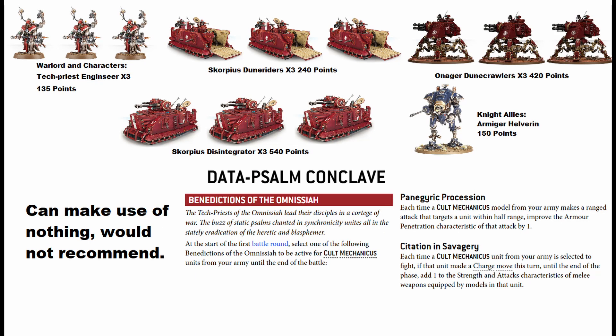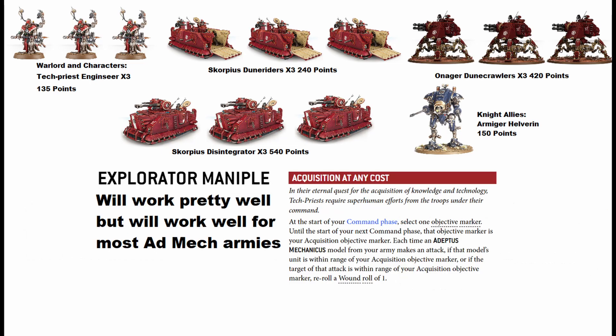The Data Psalm Conclave — we can just forget about this one entirely. It only helps the weird cult units and big abominations. There are literally no useful stratagems here for a tank list, and the enhancements are only good if you're leading something, so it's not good at all.